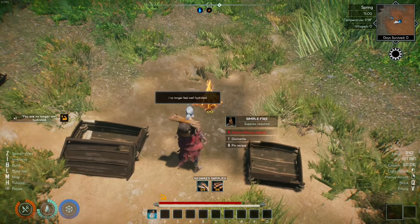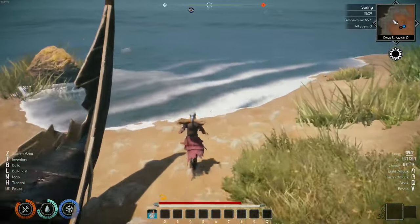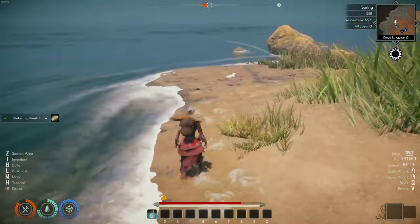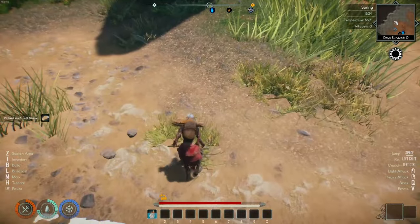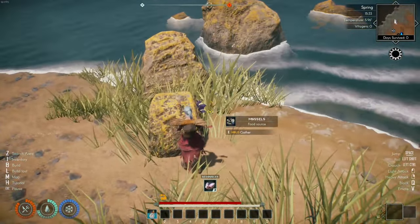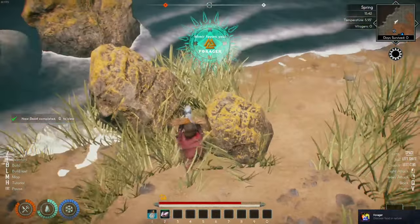I need to find... I no longer feel well hydrated. Can I drink the water out of here? If I do that, I'd get sick — okay, I can't drink the water out of there. More stone. More sticks. I can't beat up any of the trees. Ooh, a mussel — a food source. We discovered a food source. There was only one mussel there.